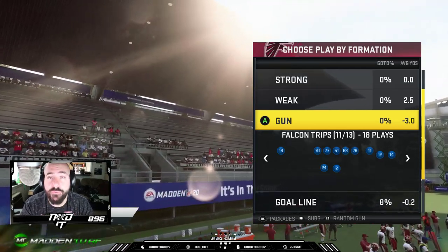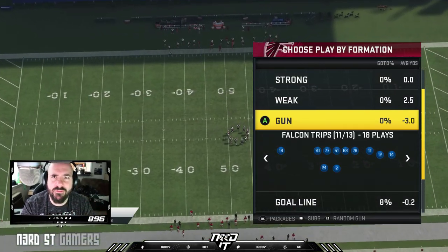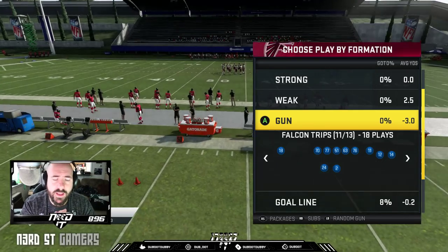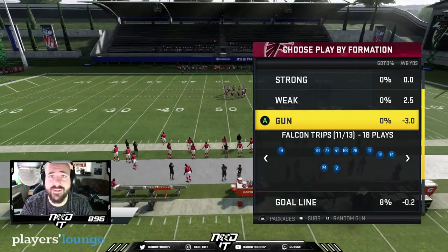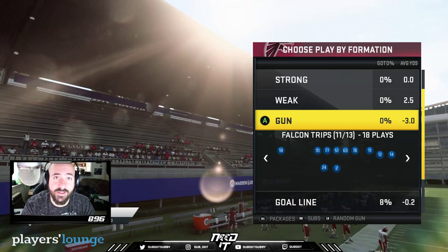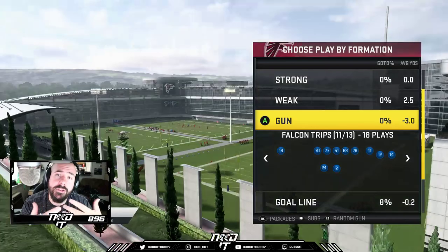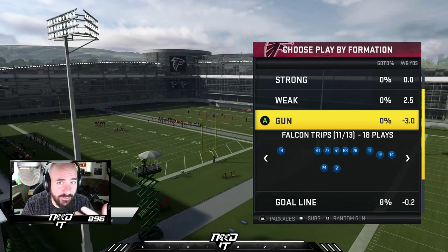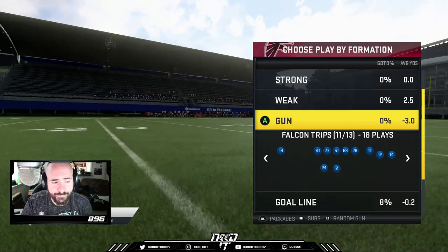Atlanta has a lot of under center stuff to run the ball, but I'm going to talk about the Falcons Trips formation. This is a formation I ran maybe 12 years ago — something I really like. One of the reasons I like it is for wide receivers: we don't have that cumbersome fat tight end on the field. In Madden there's only a few good tight ends, so if you want to utilize four good wide receivers, this is a formation you should check out. It also has post routes and corner routes to multiple players, so if your opponent is playing a lot of zone and starts manning people up, you can really switch up your plays.